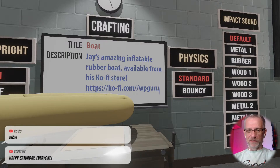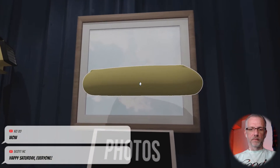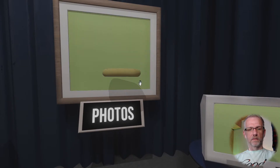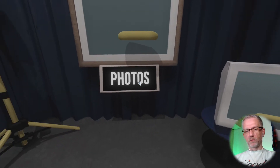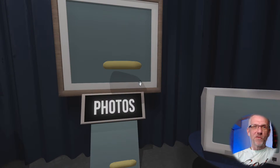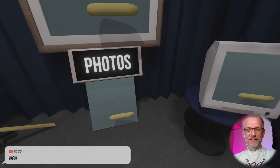Bouncy physics — I love it. And then can we take a picture maybe somewhere in the water? Let's put that here and see what background we need — kind of the blue. Yeah, that'll work. Take a picture of the boat. Happy Saturday, Scott! Welcome to a very special edition of 3D shenanigans.